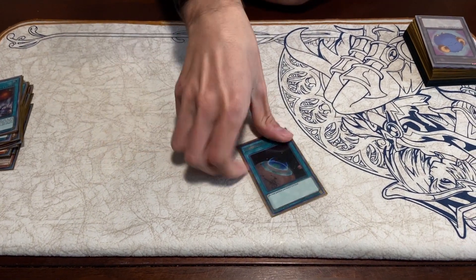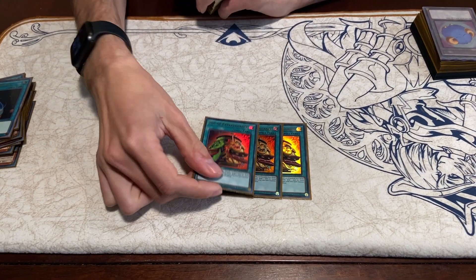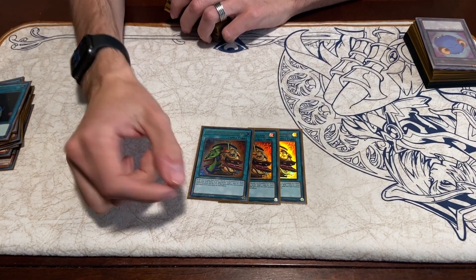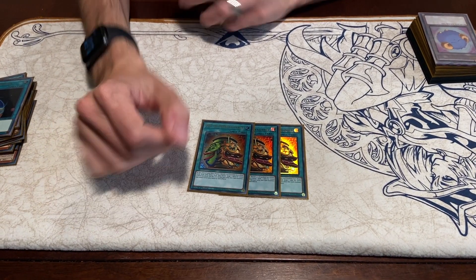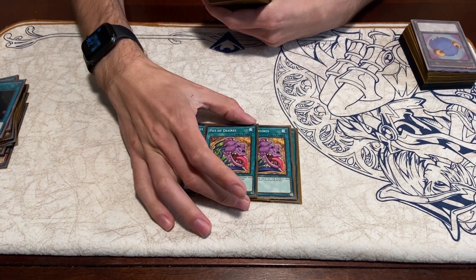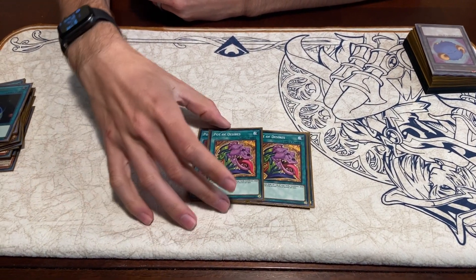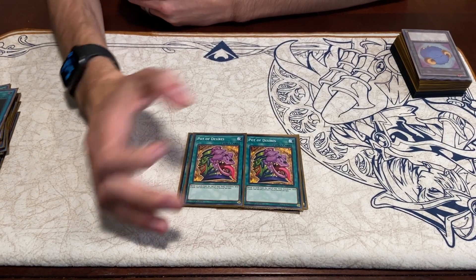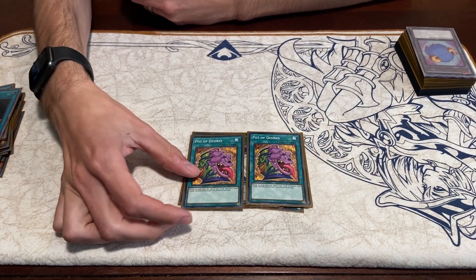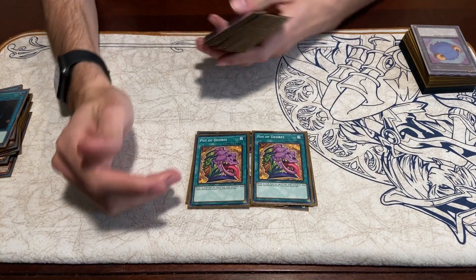1 Terraforming, obviously. 3 Pot of Extravagance — it's kind of counterintuitive to run 3 of these plus a bunch of other draw cards, but in the long run when you're stalling it doesn't really matter. 3 Pot of Extravagance, 3 Duality. 2 Pot of Desires — I think you can also run 3, but I found 2 to be relatively fine. It is a 60-card deck so you're not going to be drawing your other copy too often anyway.